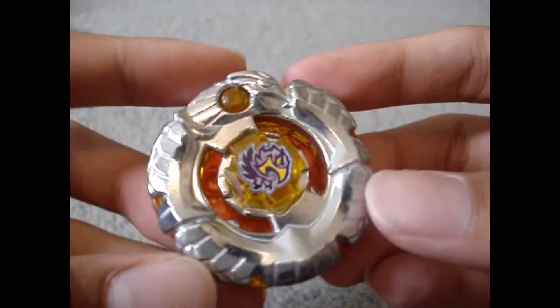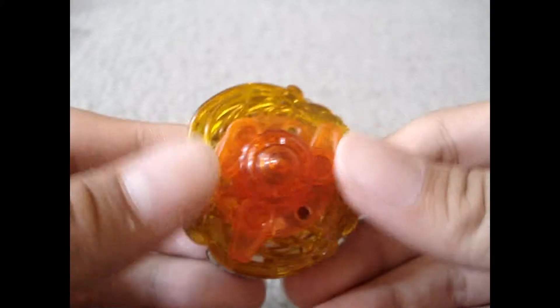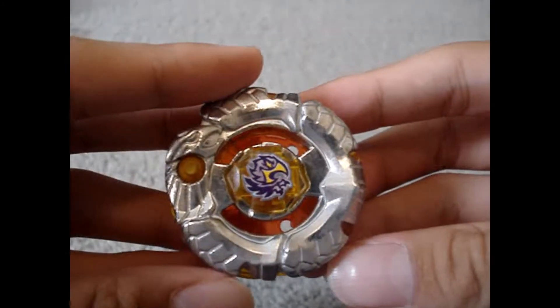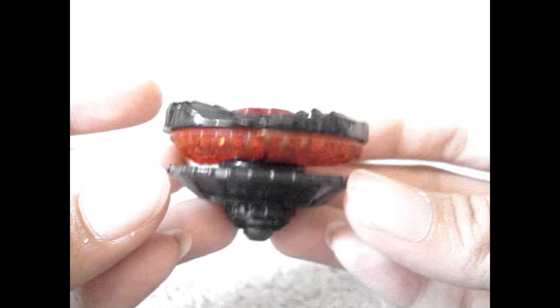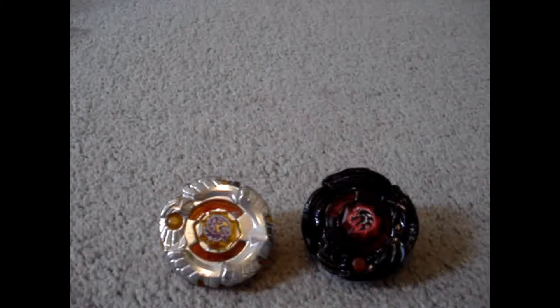Alright, I'm back. Let's show you the Beyblades! Here is Archer Griffin C-145S — very, very nice. And here's the beautiful black and red Ronan Dragoon SA-165 WSF. There are those two together. I guess this is it.